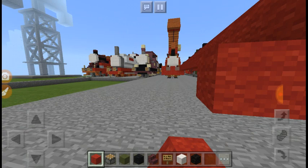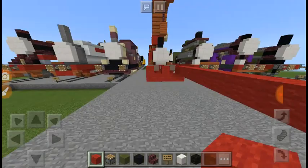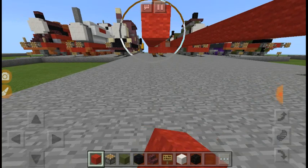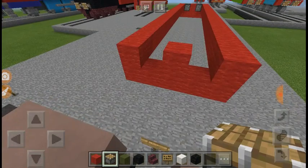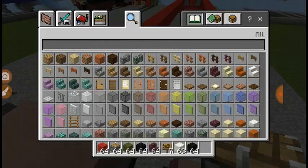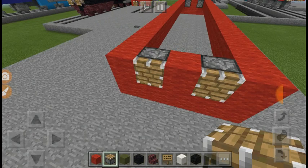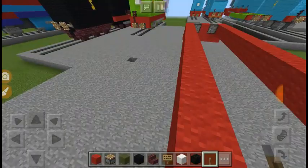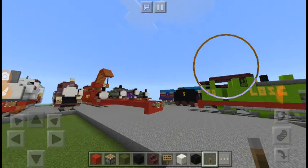Add another W just like the back — or front, whichever way you're doing him — and just repeat on the other side. Now you want to get a piston and put it in the gaps on the W. Then you want to get a lever and add it between the pistons, and flick the lever down on the same side so it sticks out for the buffers.